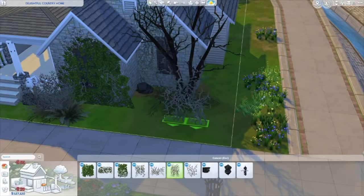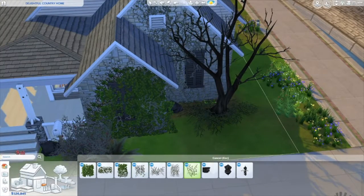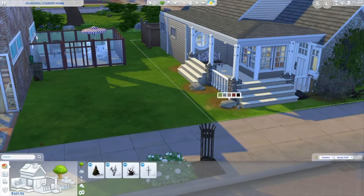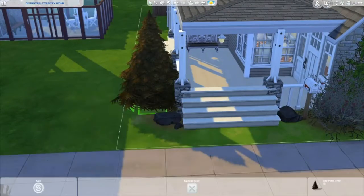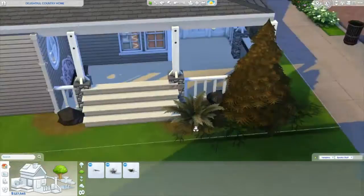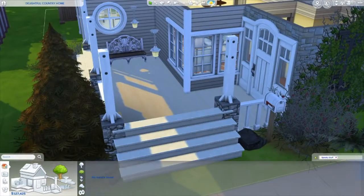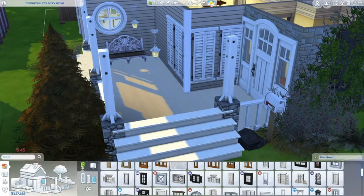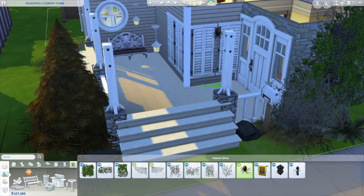I wanted to make it like a very ready-for-Halloween party house. I'll be uploading the two houses separately, so if you want to download the original house you can, or use it for a Halloween gameplay. It's still a two-bedroom and I decorated the bedrooms, living room, and dining room — I just didn't do the kitchen and laundry room, although I should have done the kitchen.